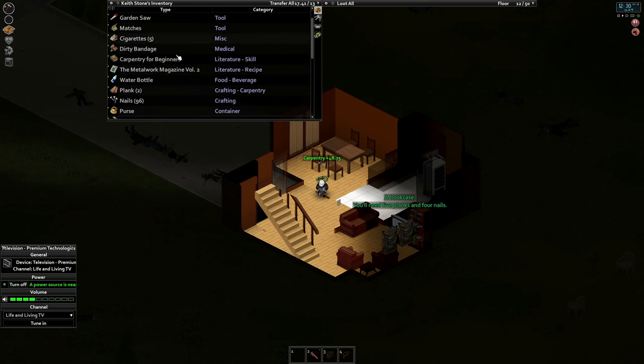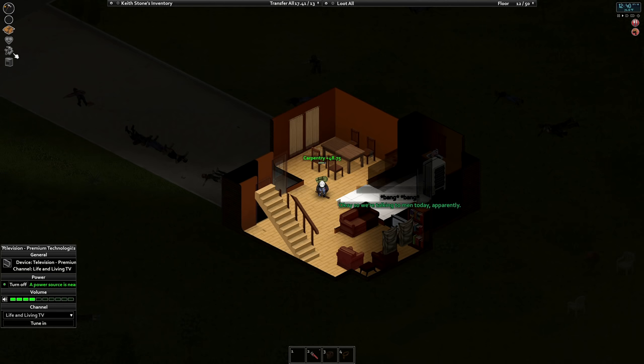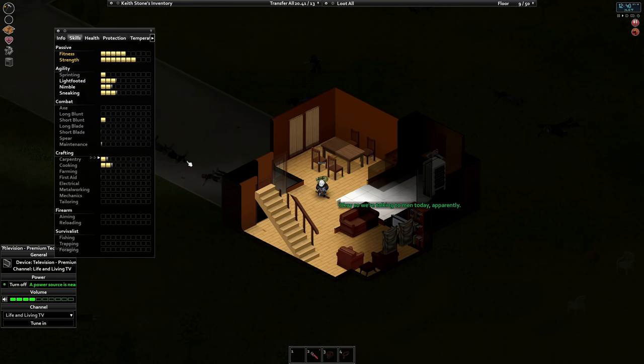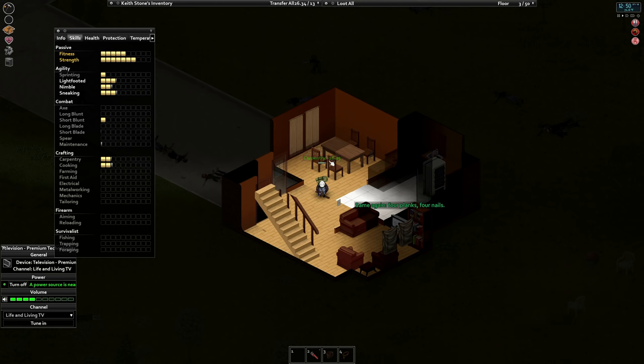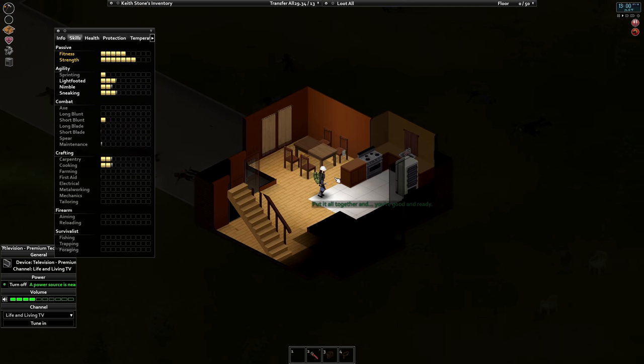Very hungry - okay, we'll go eat something as well and clean these bandages while we're in there. Carpentry - alright, well we leveled up carpentry apparently! It did go up fast. We're almost to intermediate because level one and two is considered beginner, then level three is the start of intermediate. Carpentry is shooting up fast - and all I'm doing is moving them from one container to the next. It's dropping back to 16.25 before it was 48 - so it's triple right, 48.75 or something like that.